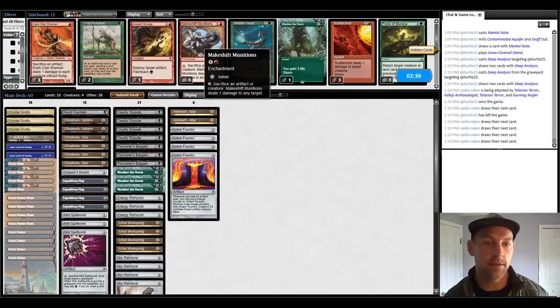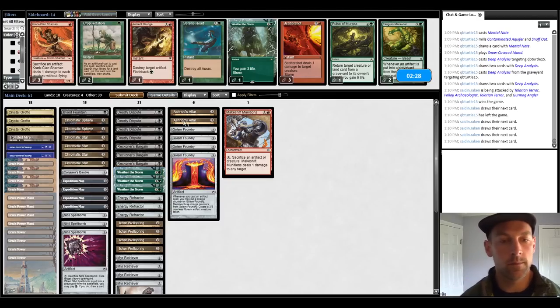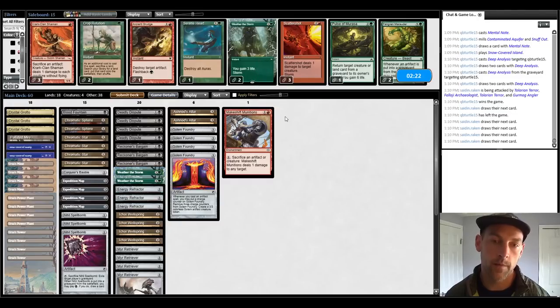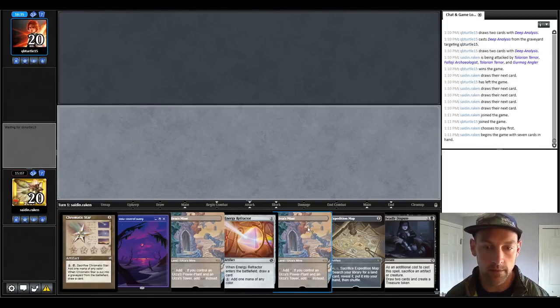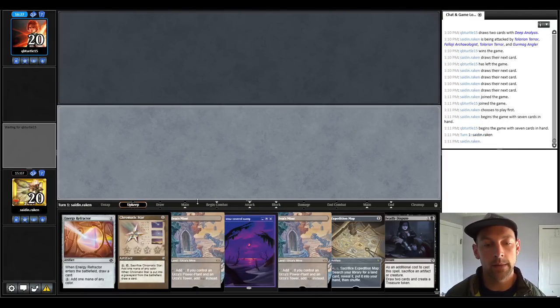I wonder if Munitions is good to have in the main over Weather of the Storm, or over an Altar. Maybe Munitions over an Altar if they're going to be playing Spellbounce. I'm going to bring in Munitions over an Altar because it can sacrifice Retrievers for looping. We have Tron — no we don't have Tron. Keep anyway. We can mine map. If they don't have a Spell Pierce we can play the Refractor, if they do we'd probably play the Chromatic Star.